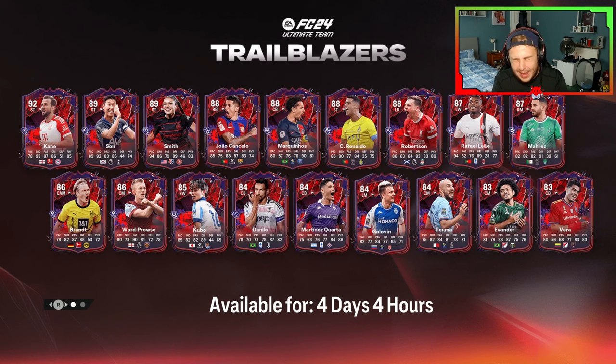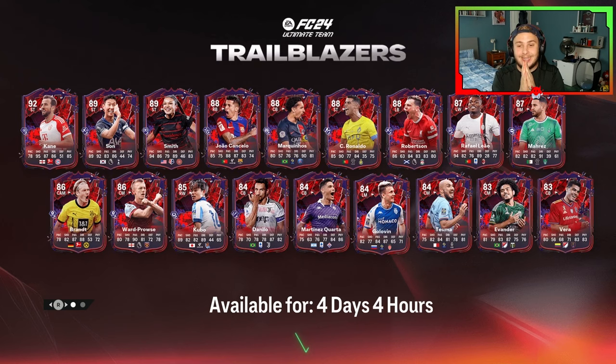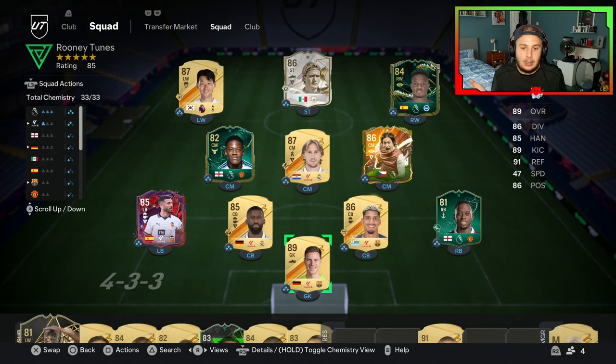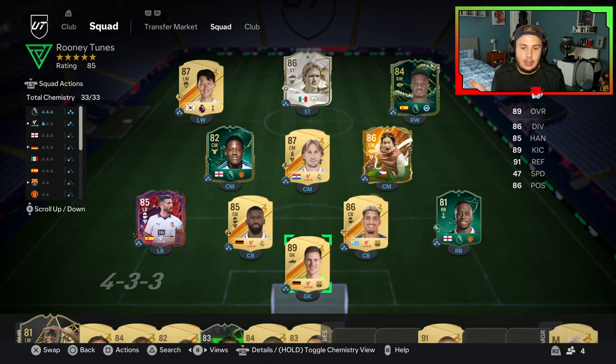If it does not say 'Completed', do not go onto your account. Loading up FC24 Ultimate Team with the Trailblazers promo on the front, we are going to see how many coins we now have in our account. We have 201,236 coins in total — there you go, we've got the coins. Nine pounds spent and it's not too bad to be fair.